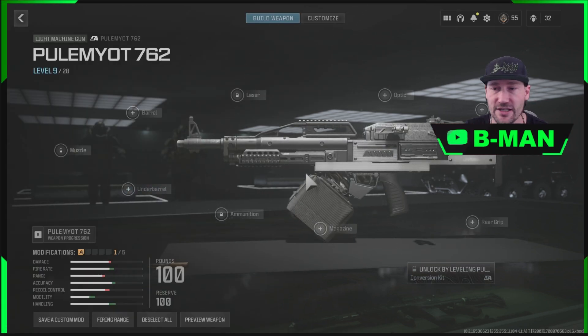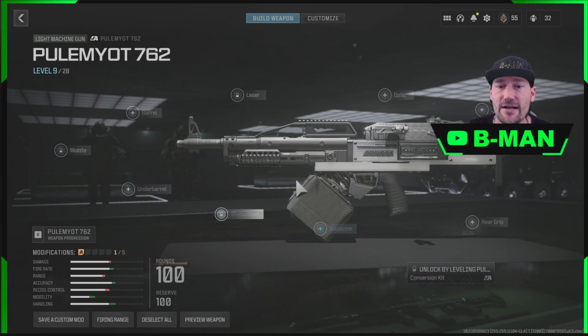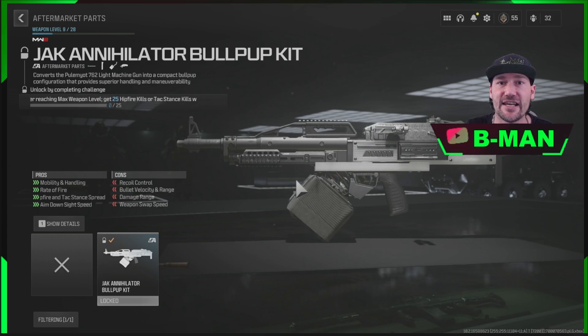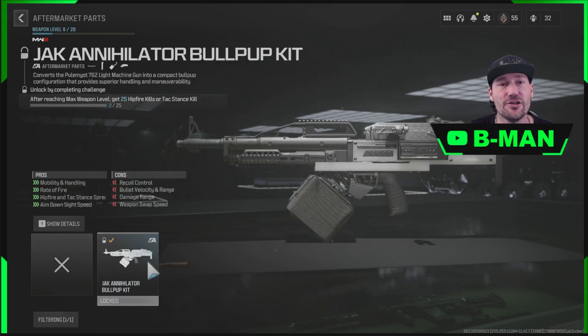To do this, come into the Gunsmith and navigate through to the conversions using your keyboard. Once you're in there using the keyboard, you then switch to the mouse, and from that point you can go along and equip anything that's locked.